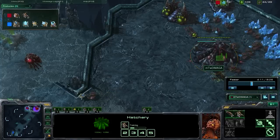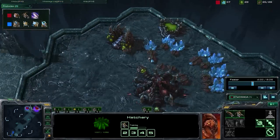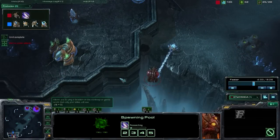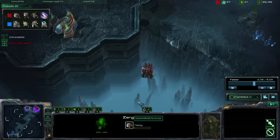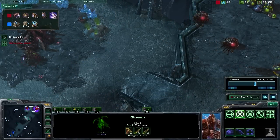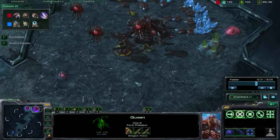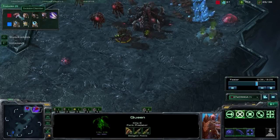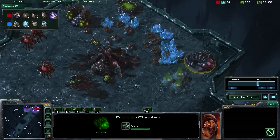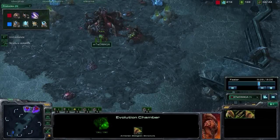Now that we have our two hatcheries up and the expansion is running, we are going to be getting two queens. We started building our first queen at 18 supply and the second one started coming at 21 supply. Now that we've reached 100 gas, we are going to start researching that metabolic boost — getting that speed upgrade for our zerglings. We do see at this point that there is a sentry on the board, so we know he's got some units. We do feel comfortable with these queens. We also have our evolution chamber coming down, with the purpose of getting that level one upgrade to increase the damage output of our zerglings. In preparation for any possible push, we're going to be coming out with some zerglings as well.